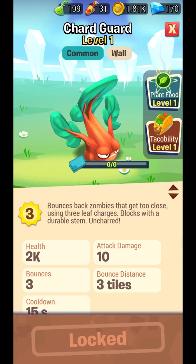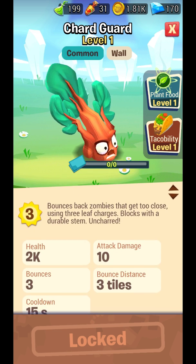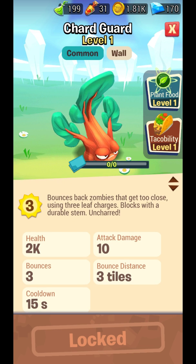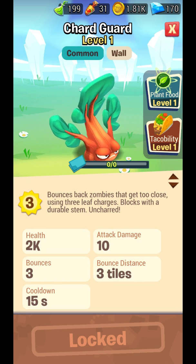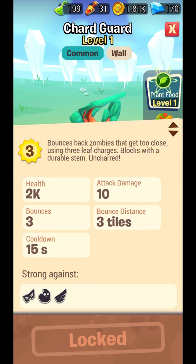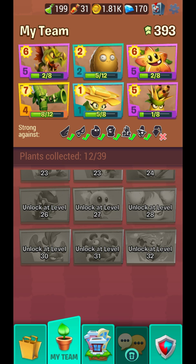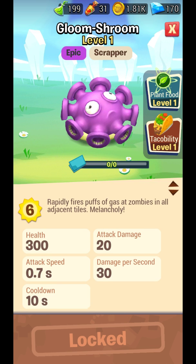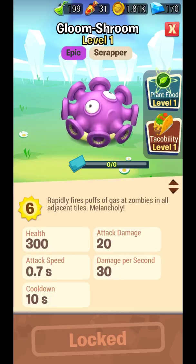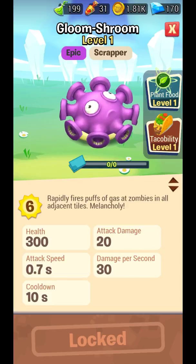Shard Guard — we've already seen this in Plants vs. Zombies 2. It throws back zombies about three times then falls apart and gets eaten up, but it's great as a defense plant. Gloom Shroom damages all zombies around it — attack damage 20 is decent, not much, but attack speed is good.